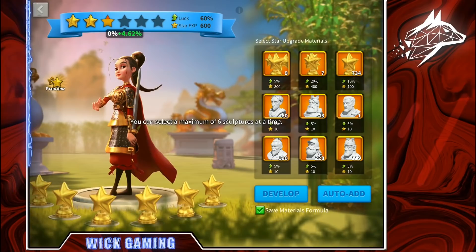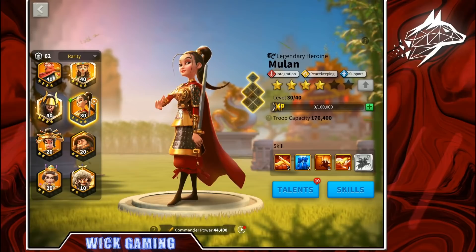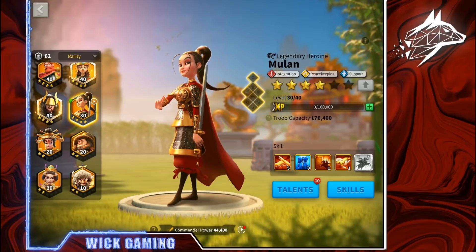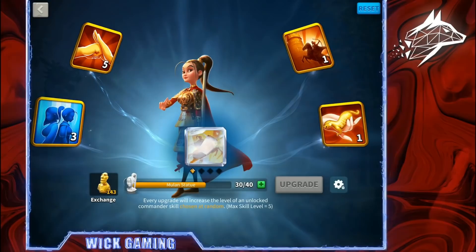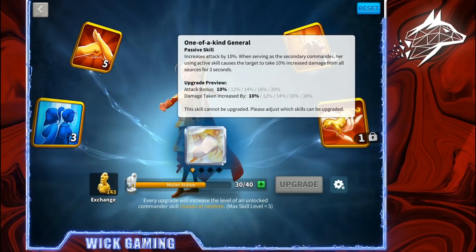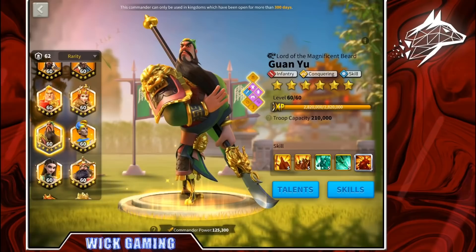Let's increase the star level of my Mulan and see if I can lock the third and the fourth skill. Let's use some books. My Mulan is now level 30 stars and all her skills have been unlocked. If I want to make sure the following points will land on the second skill to have a Mulan 5-5-1-1, I just need to click on skills, then on the new cog icon on the bottom right, move the selector to 2, and click save. Then confirm — you can see that skill number 3 and skill number 4 are now locked. All the points I assign to my Mulan will go on the second skill, since it's the only one available that is not already at maximum level.